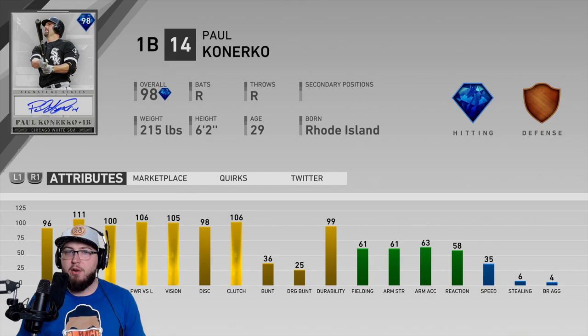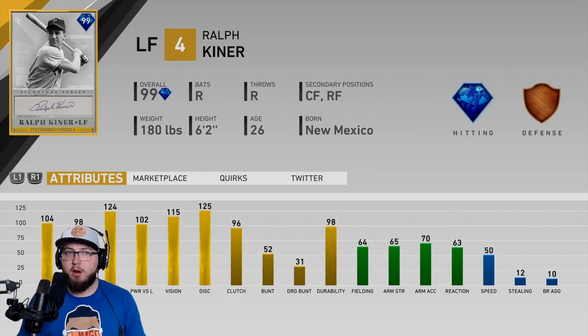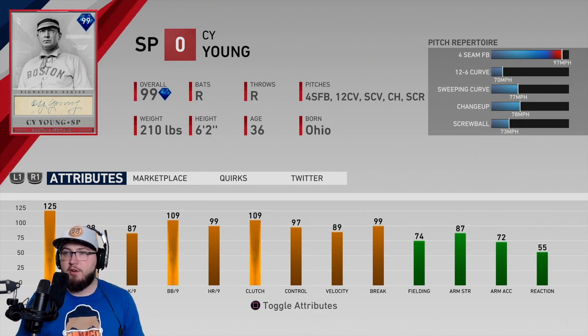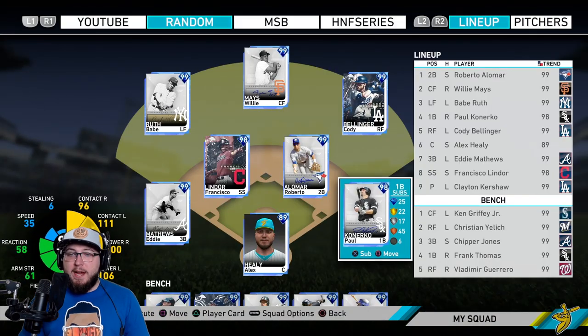You get 98 overall Paul Kanerko. If you win four times or get four vouchers, you get the Ralph Kiner. If you get eight vouchers, you get 99 overall Saiyan, who kind of looks dirty. We unlocked him and we are going to be playing him — he does have three different curveballs.